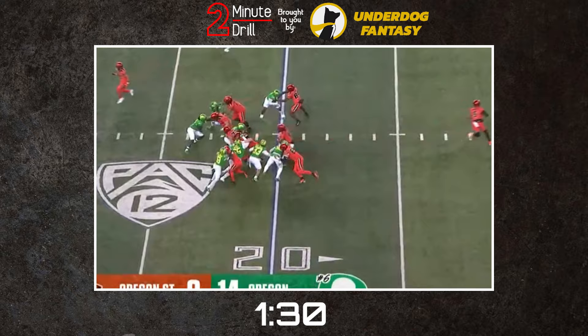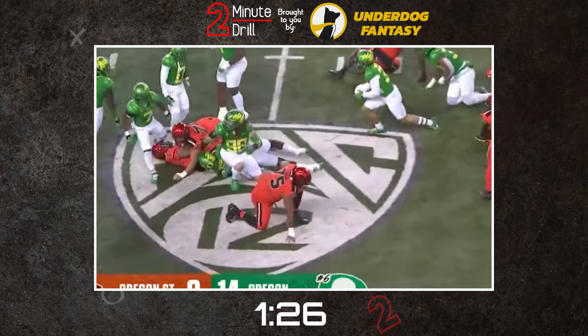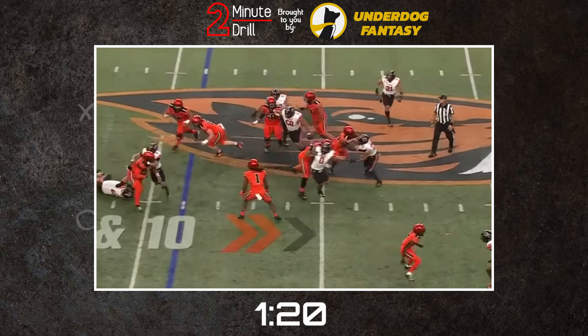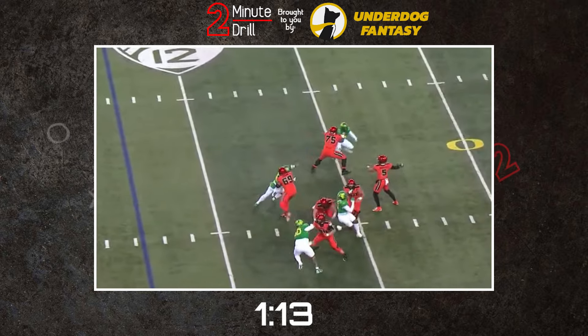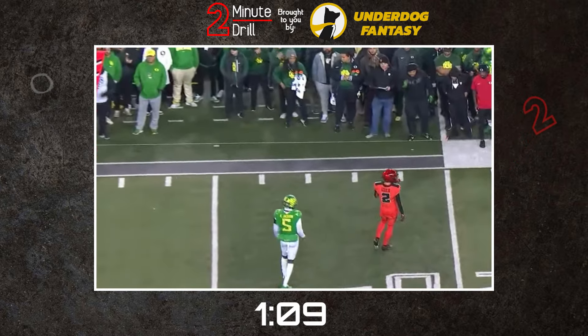On the move isn't the only way he contributes though, as Fuaga possesses the drive strength to succeed in gap looks as well, generating force to help open up lanes at the line of scrimmage and help the run game produce between the tackles. Fuaga has overwhelming strength that allows him to control most blocks, but in the instance that his assignment beats him to the point of attack, Fuaga is able to use his blend of strength and athleticism to recover and regain control of the block, keeping the defender clear of the football.